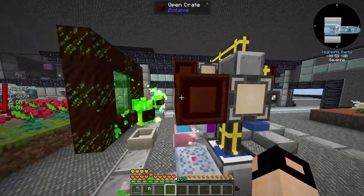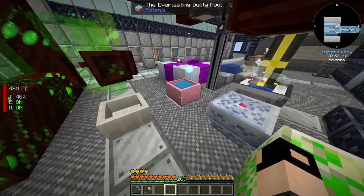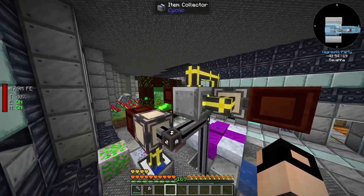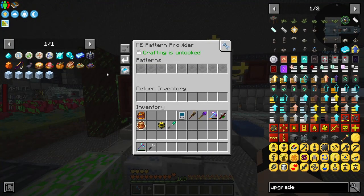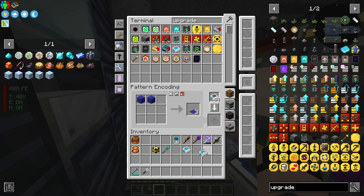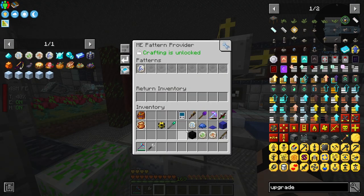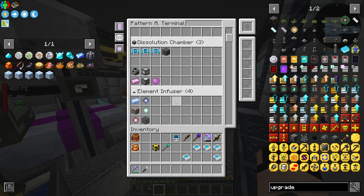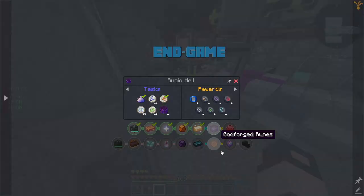I've automated some Botania stuff such as the mana steel, mana pearl, mana diamond and mana powder. Basically this will provide the open crate with the material, it drops into the infinite pool, and the item collector collects everything and sends it back to the system. The same setup is used for the altar. Now let's make the recipes on camera - rune of air, blue carpet, blue wool, blue dye, rune of earth, rune of water. The runes go here, and everything crafted goes into our molecular assemblers.